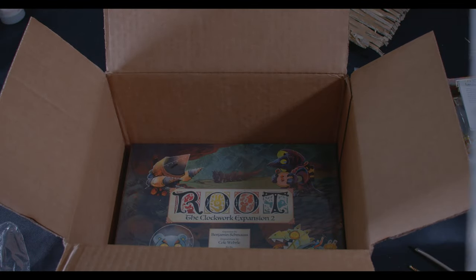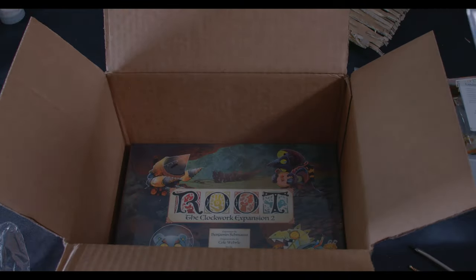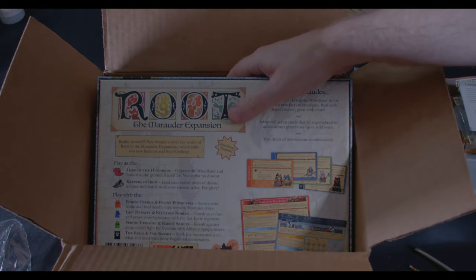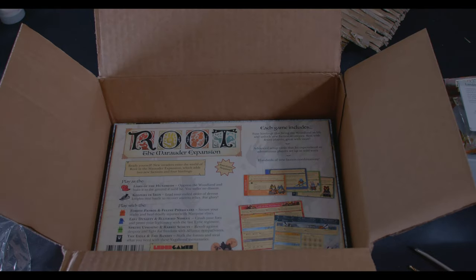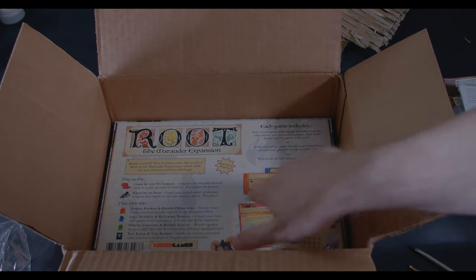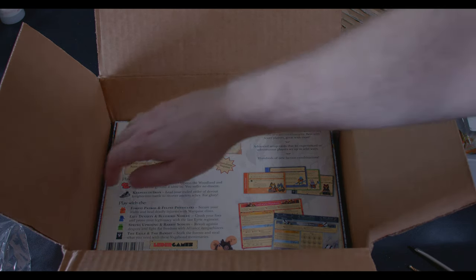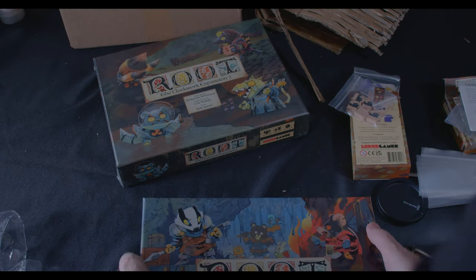There are even more boxes inside. Let you take a look at the back — the Marauder Expansion plays the Lord of Hundreds or the Keepers in Iron. I might need to move this out of the way — there is something missing from this. I ordered a plushie; it's not here, so I'll have to contact customer service again to get the plushie.